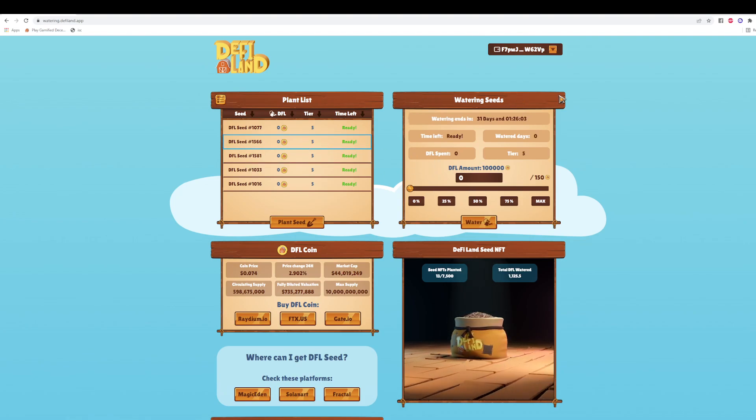If you click a seed you get more details: when the watering event ends, time left, whether you can water now, how many days you've watered the plant, DFL spent as water, and the current tier. I can sort these but everything's the same right now so it doesn't make much sense. I'll go ahead and water a plant — I choose the amount of DFL I want to spend. The maximum is 150 DFL, because we want to make sure you come daily and work hard to reach Tier 1. I'll max it out, click 'Water,' approve the transaction, and wait a moment.